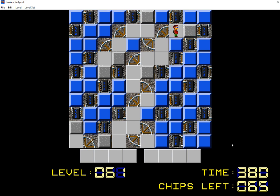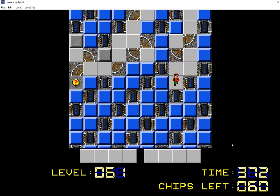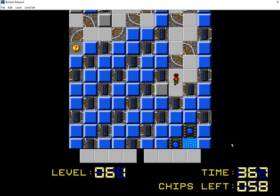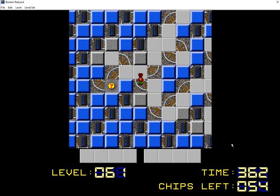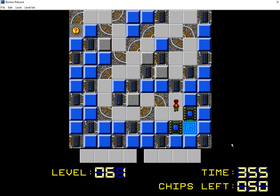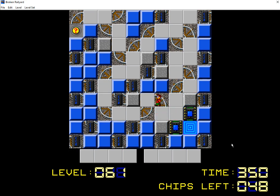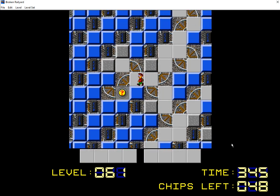So that leads there, and this leads here. Let's see how far this ends up going — it goes that far at least. That seems to be the end of that line. So this forms a loop — that's pretty cool. I like loops. Loops are cool. Loops are really fun, especially when they make a maze a little less tedious.